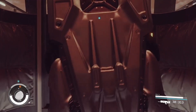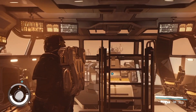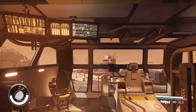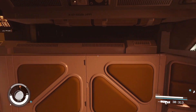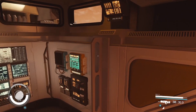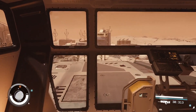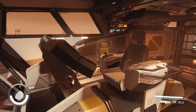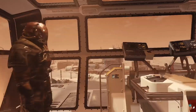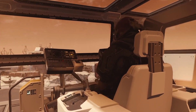Going up the final ladder brings us to the top level — the cockpit of the ship. This is the final level. There's an inventory control panel here, and looking out you get a view over the front of the ship. This ship is absolutely massive.